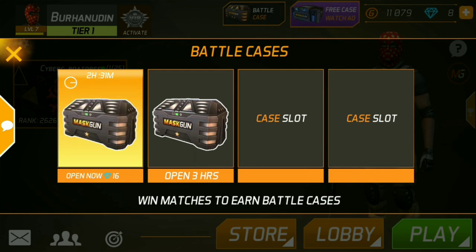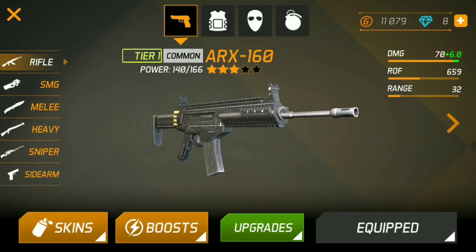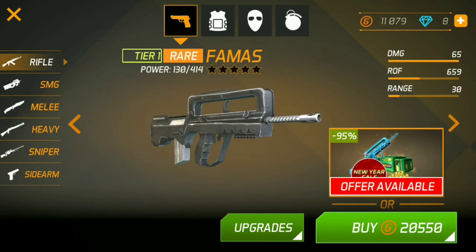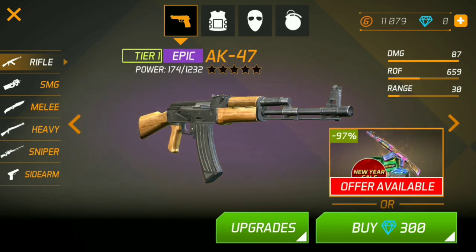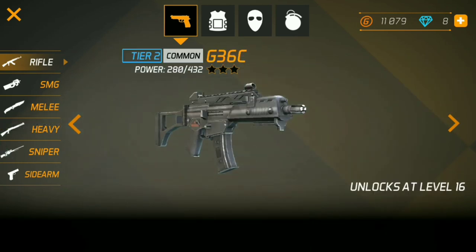Nanti akan masuk ke slot di sini dan akhirnya bisa kita buka, tapi memerlukan waktu yang lama. Kalau mau cepat, kita harus mengorbankan diamond. Di sini senjata yang gue punya baru sedikit yang baru gue beli, karena memang uangnya juga belum banyak, uang gue terbatas.